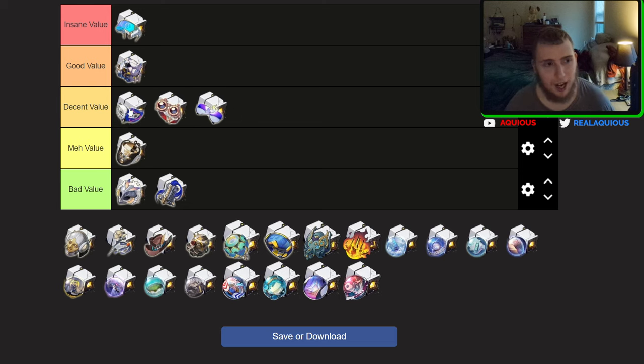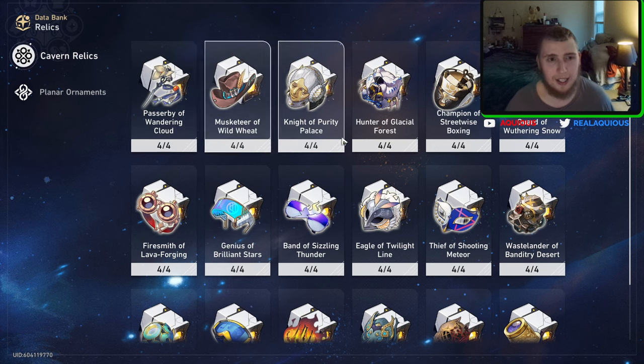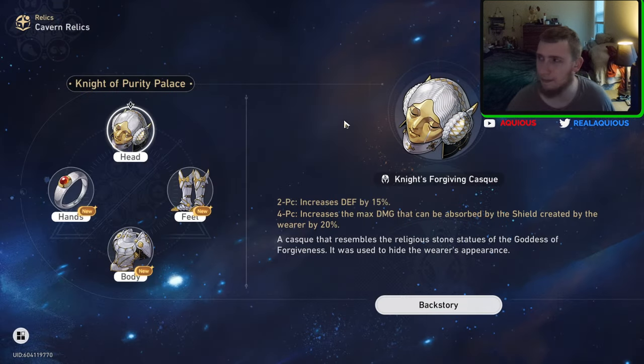I think this set is actually a little bit higher value. I would put it right above the ice set. Are there a few characters that use the ice set? I think just because there are three characters that can legitimately use the ice set as their best or second best set, it's actually above the thief set — mostly because the thief set is really good on Ruan Mei but is only borderline serviceable on everyone else. Being borderline serviceable on every DPS in the game is not bad, but I think the ice set edges it out.